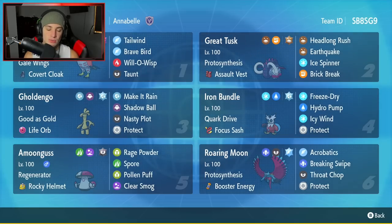Bottom left hand corner is going to be Amoonguss. Instead of using Brute Bonnet, we went with Amoonguss for this team considering Amoonguss is just a better straight supporter than Brute Bonnet. Brute Bonnet is decent on the support side but more so an attacker than anything. Amoonguss is just better to kind of control this team all around. This one has Regenerator as its ability, Rocky Helmet as its item. Rage Powder, Spore, Pollen Puff, and Clear Smog to counter those Dondozo teams.